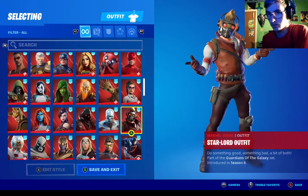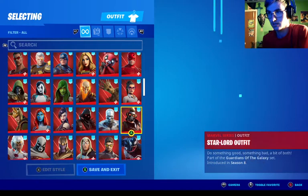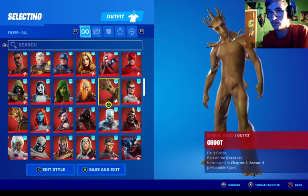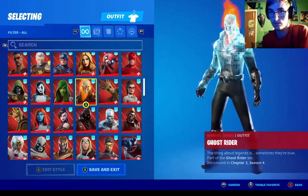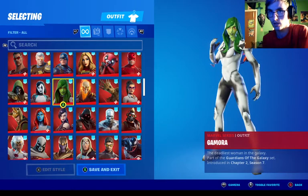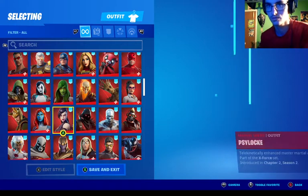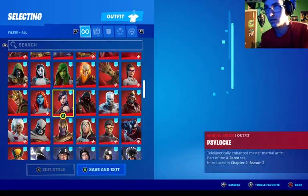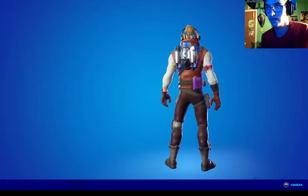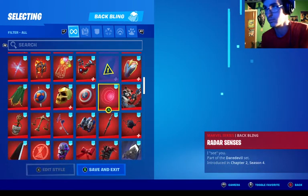So far, for the Guardians of the Galaxy, we got Star-Lord with the Star-Lord outfit — still counts as Star-Lord — Groot, and Gamora. And now we got Gamora, so only one member left in the Guardians of the Galaxy will be Drax the Destroyer, and that'll be out of the way. Thanos is actually more like an outside enemy, and I don't want to forget Rocket, because even though Rocket is also part of a back bling.